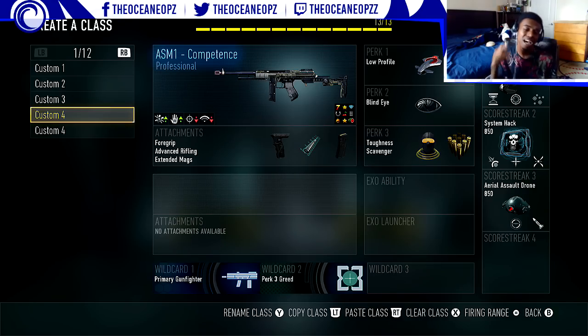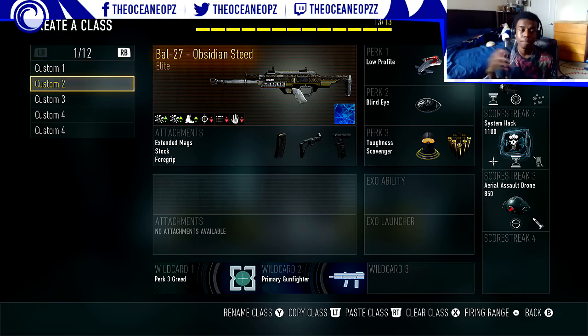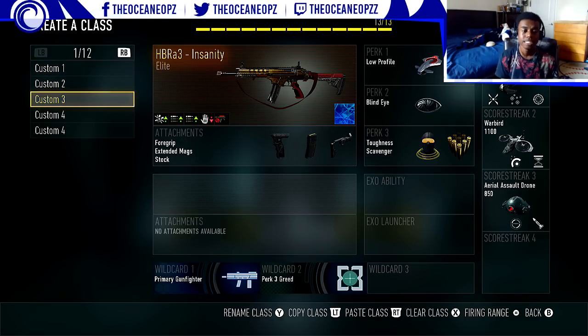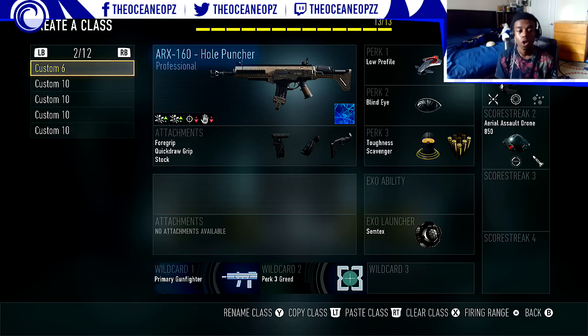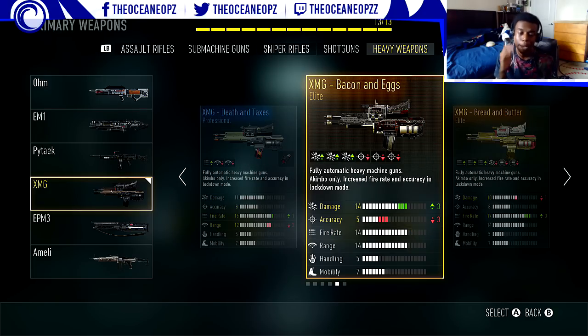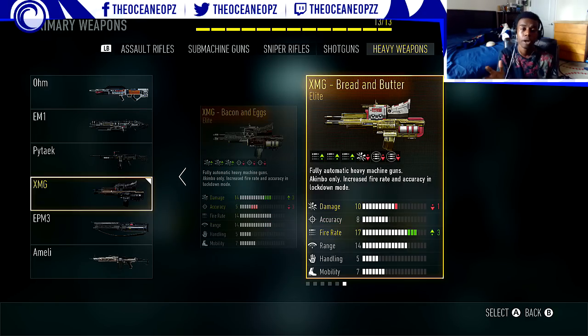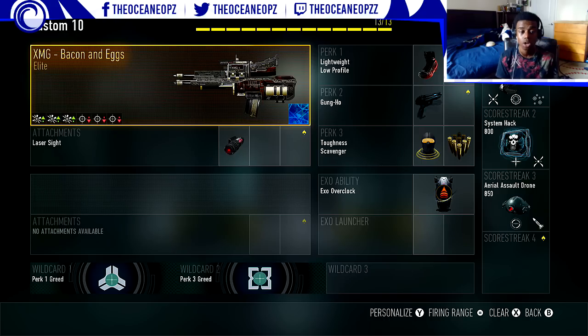I'm going to give you guys the classes I've been using throughout this whole prestige: the Legendary SCG 44 Relic, the Battle 27 MC, the HBR Insanity, the ASM1 Incompetence, Battle 27 Inferno, the Hole Puncher, and the dual XMGs — Bacon and Eggs. I had both Bread and Butter and Bacon and Eggs, but I prefer Bacon and Eggs for the damage and range. The kill distances are about 25 long, 25 mid, and 20 up close — it's really good.